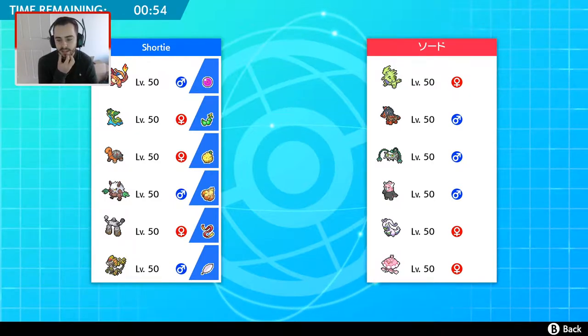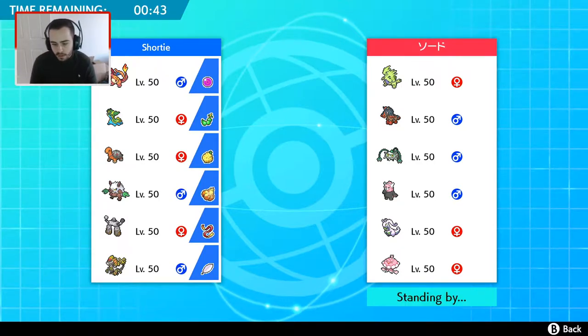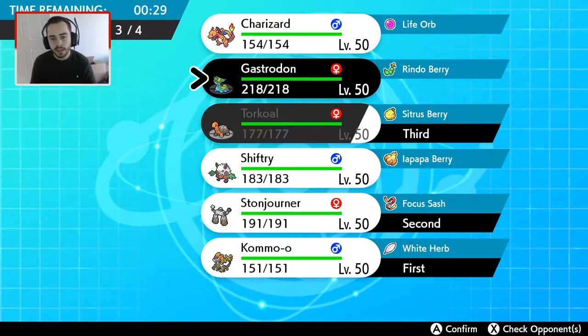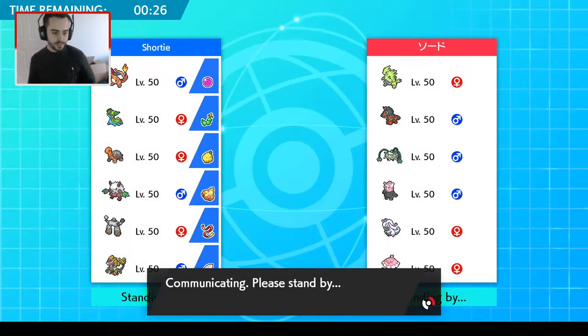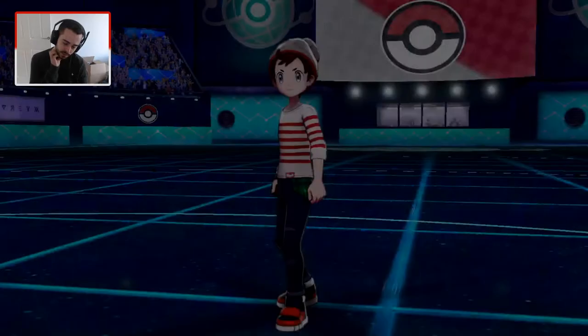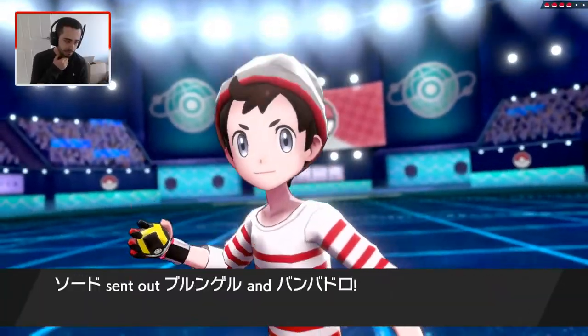Kommo-o has a decent matchup again — my opponent has nothing for Kommo-o, really, other than maybe Jellicent using Will-O-Wisp. I'm tempted to lead the same lineup again, actually bring the same team again: Kommo-o, Stonjourner, Torkoal, and Charizard — and see how that goes. I just need to kill the Jellicent. If it's Trick Room Jellicent, I don't know if it's going to be speedy to get Trick Room up or slow to benefit from it. So if I see a Jellicent lead, I'm taking that thing down.